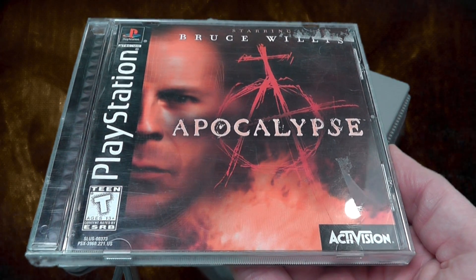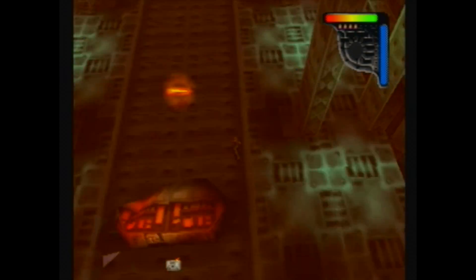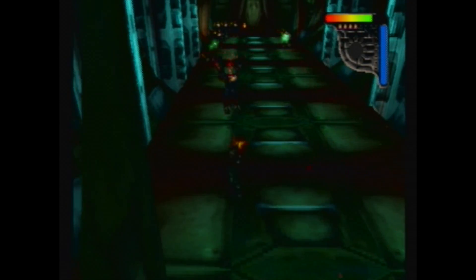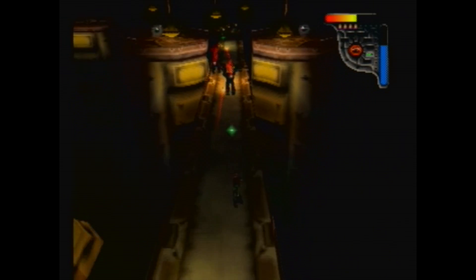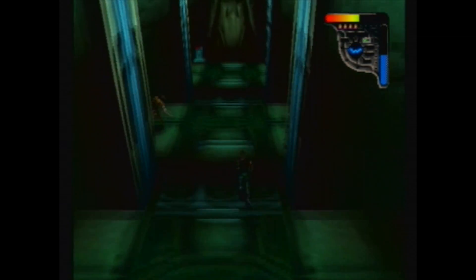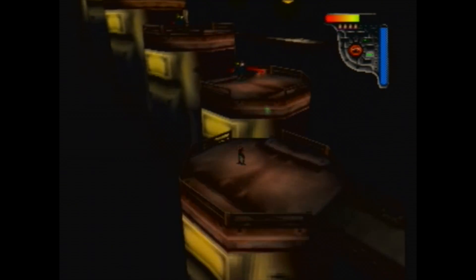I've actually owned Apocalypse starring Bruce Willis for quite a while, but it was only recently that I took the brave step of putting it in the PlayStation 1. And the game's actually really fun. I like Bruce Willis as much as probably anybody's legally allowed to, but for whatever reason this game just looks like a really bad budget title. Instead, it's a surprisingly fun run-and-gun shooter. You take control of Bruce Willis battling enemies through huge 3D levels with multiple weapons and upgrades. The controls are simple and the gameplay is fast and furious. And of course, it's Bruce Willis, so there are lots of cheesy one-liners. This game's not going to win any awards, but it's definitely a really decent little hidden gem — and it was created by Neversoft, who went on to make the Tony Hawk games, so it's pretty high quality.